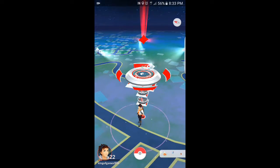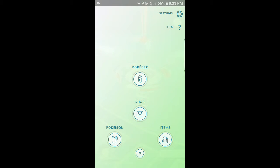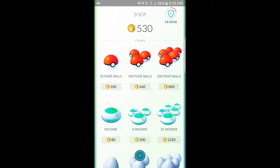But here's the benefit to actually doing the gyms. Not only do you get experience points, but if you hit the center Pokeball and you go to shop — this is never explained to you in the tutorial — up here in the top right-hand corner you'll see a little shield that says 1. That means I have one Pokemon in a gym right now.